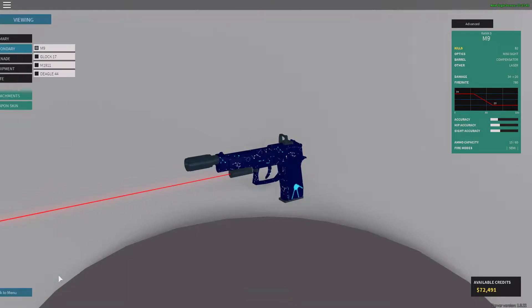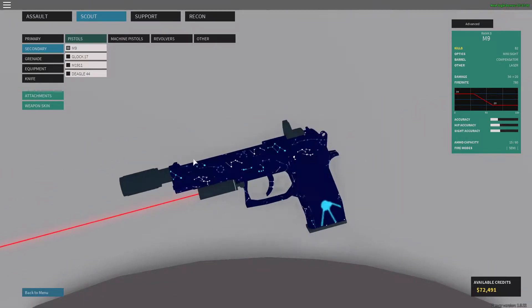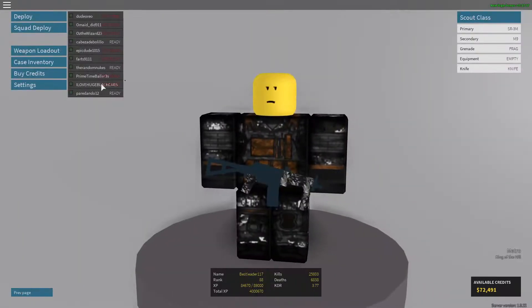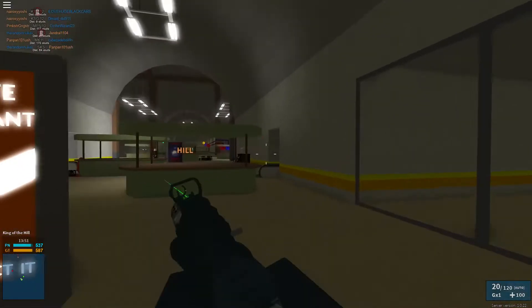I think the skin on the M9 is Constellation — yep — and I just like the blue on it. The bluish lines and white lines looked really nice on it, I thought it looked pretty cool. And we're on Metro.